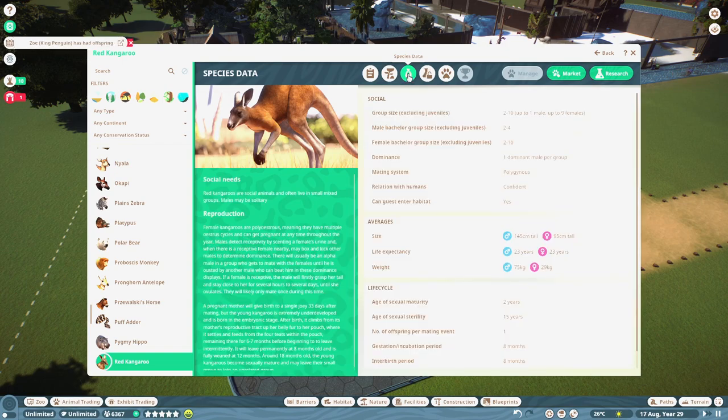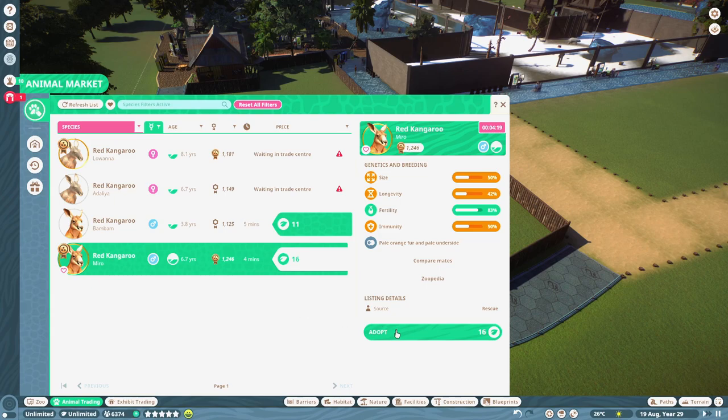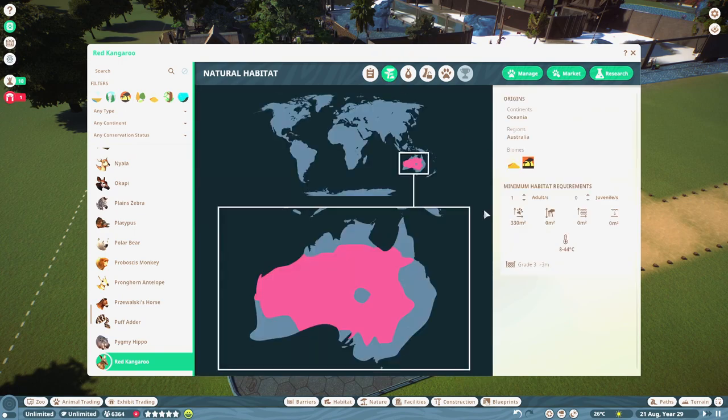Let's get a male. We can have one male and up to nine females. Cool, let's just buy what we can. I didn't see how much space they needed. Whoops. How much space do they need? It's going to be a lot now, isn't it? Oh, not too bad.